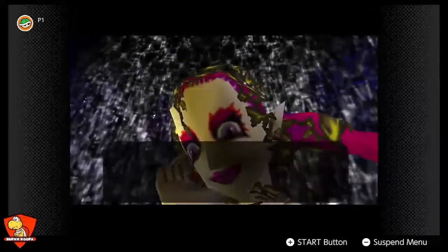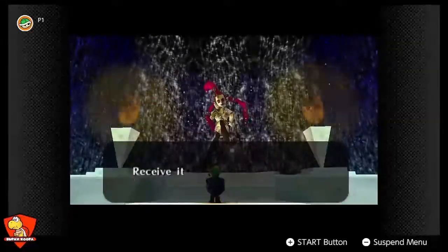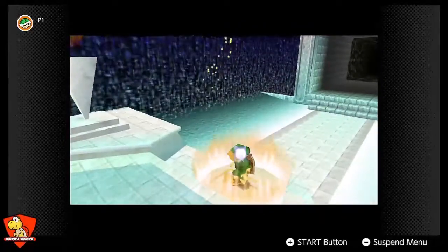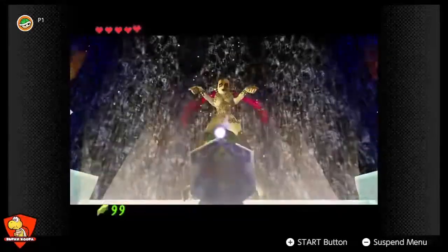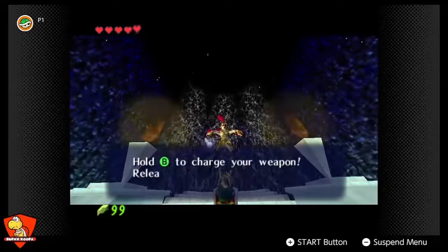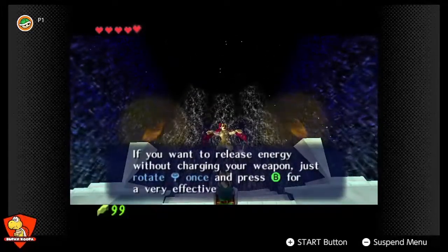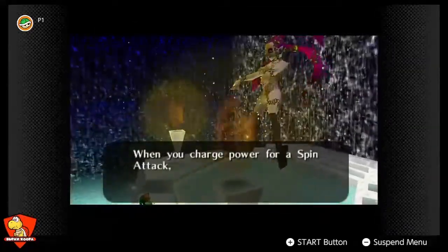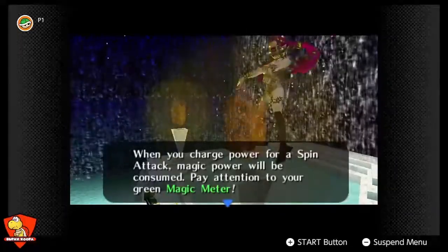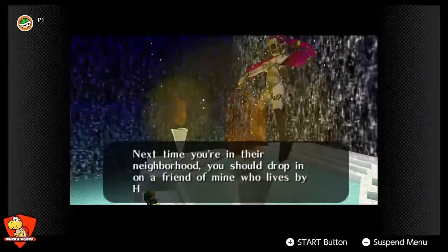And this is the worst Great Fairy design in the entire series. I don't even know what this is — it's the stuff of nightmares. So this — I'm remembering now — we get the charge sword technique. She also refills our health. I think some people think the four-armed Great Fairies in Wind Waker are a little bit weirder, but nah, this one's weird. It's like a poison ivy, leaf tunic, weird forest thing.